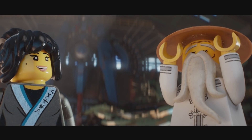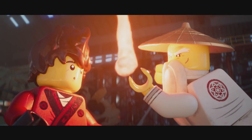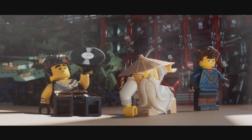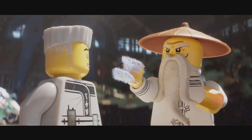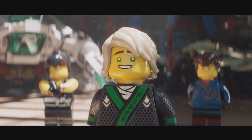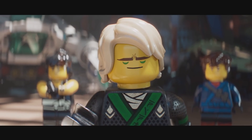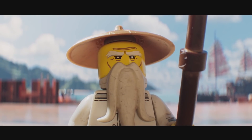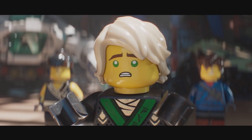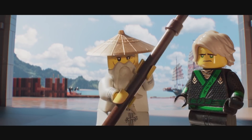Nia, you can create water on your own. Kai — fire. Jay — lightning. Cole — earth. And Zane — ice. Ice is nice. These elemental powers are why I chose you. And what about me? What am I? Lloyd, yours is the most important element of all. Your elemental power is green. Can I be gold? No. Can I be wind? Wind isn't taken. Enough, Lloyd — come with me for mentor talk. The rest of you, practice spinjitsu.